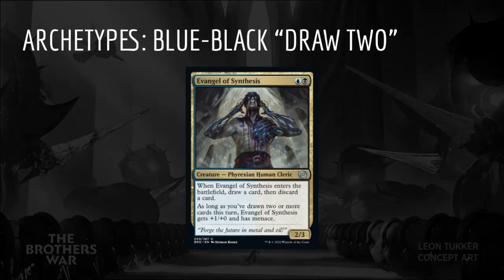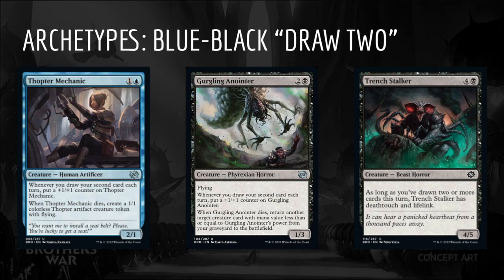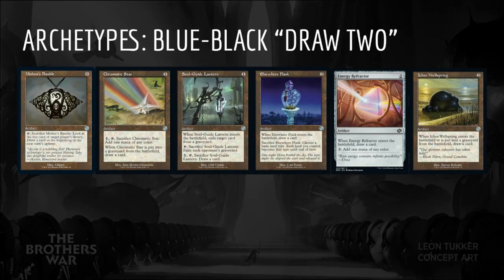Next we have Blue-Black Draw 2. The signpost uncommon is Evangel of Synthesis: Blue-Black for a 2/3 creature Phyrexian Human Cleric. When it enters the battlefield, draw a card, then discard a card, and as long as you've drawn two or more cards this turn, it gets +1/+0 and has Menace. Blue-Black is a tempo aggro deck. Cards like Evangel of Synthesis, Thopter Mechanic, Gurgling Anointer, and Trench Stalker reward us for drawing our second card in the turn. Cheap artifacts that draw cards like Mishra's Bauble, Chromatic Star, Soul Guide Lantern, Elsewhere Flask, Energy Refractor, and Iker Wellspring are all excellent here.